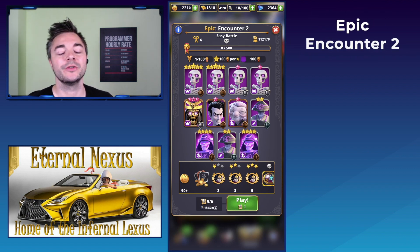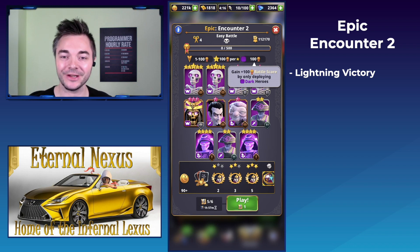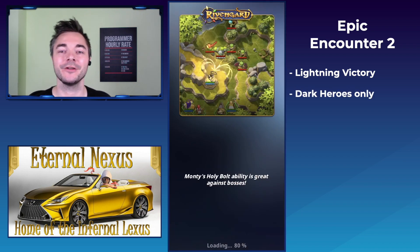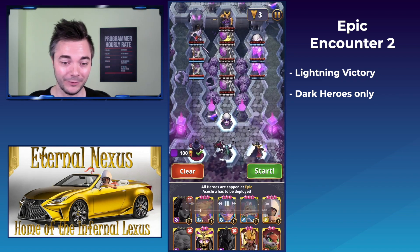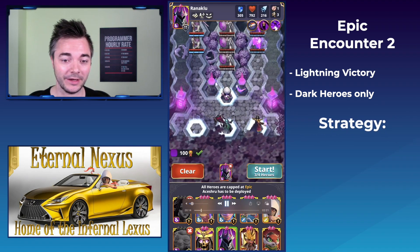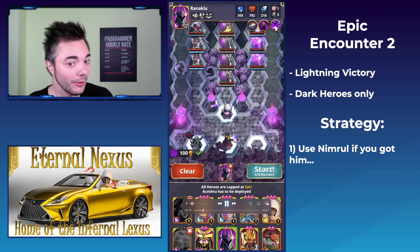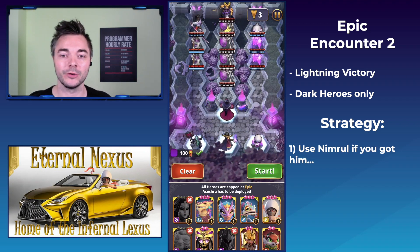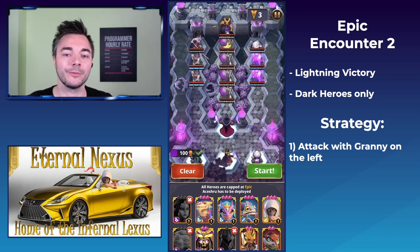Epic Encounter number two is the ultimate end boss of this adventure, at least with my units. The unit that is really, really good in this level is Nimral. If you move Nimral to the top and go in hard on either side, using Nimral's active, you're just taking them out left and right — not much of a problem.